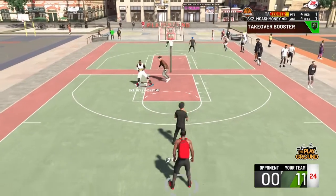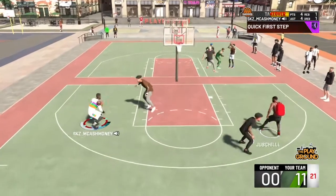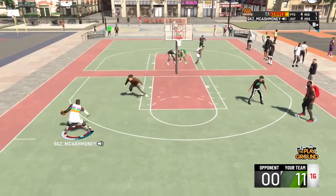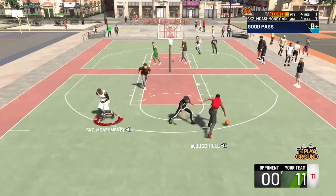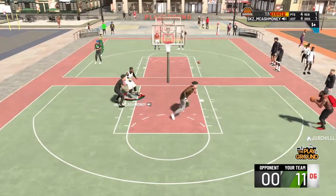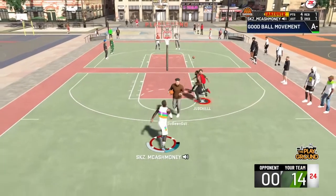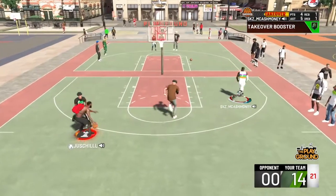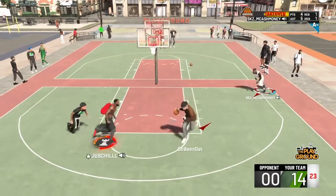I don't even have badges on this player. The only badges I have on this player is: quick draw on gold, handles for days — as you guys can see right there — quick first step, floor general on bronze, clamps on Hall of Fame. Quick draw on gold and range extend on bronze, and fancy footwork. Now that may sound like a lot, but bro, that's only like two, or one badge per category, dead ass. So the max would be eight — it's not even eight badges, bro.